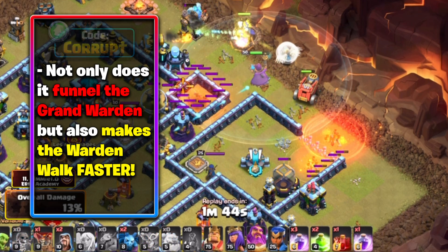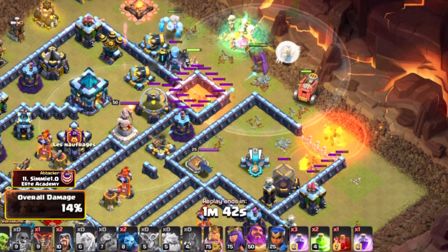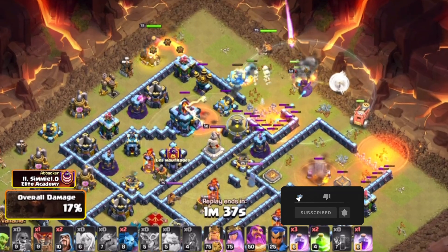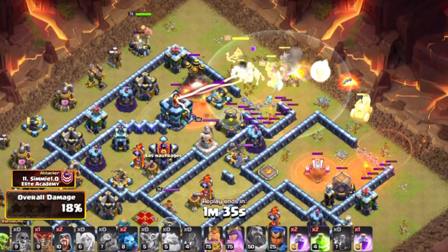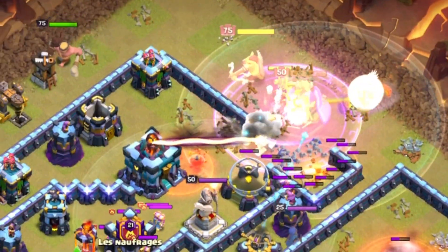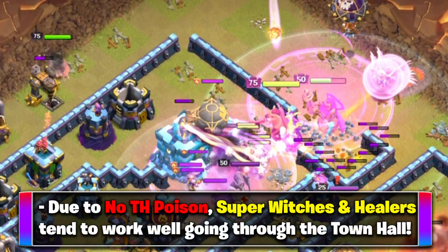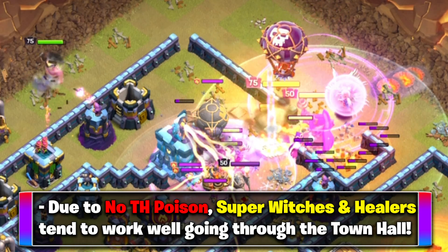That way you can create the other side of the funnel with your Barbarian King, and maybe any Witches, but using the Barbarian King on the other side is the best play to funnel. Then you've got your Super Witches going in. For the Town Hall specifically, since it has no poison, the Super Witches can easily move through it.